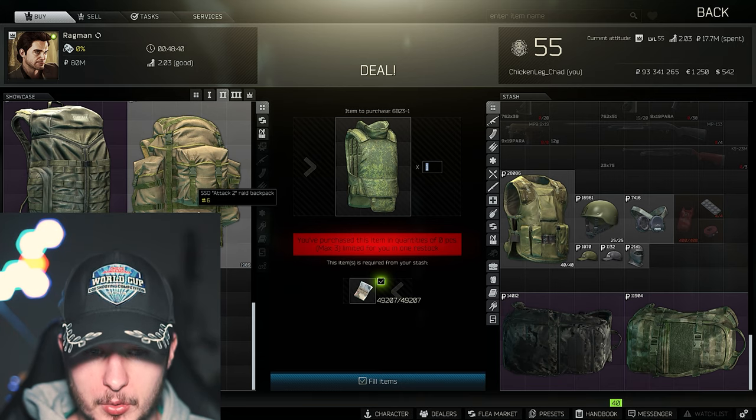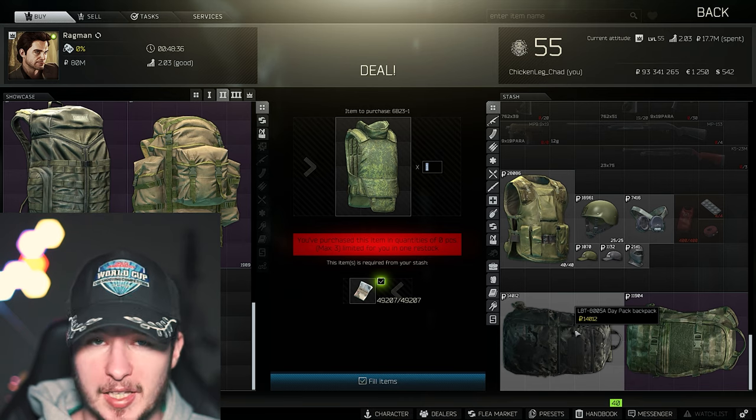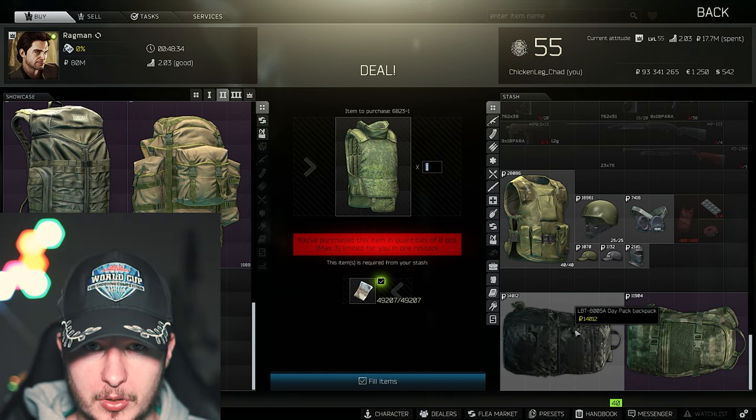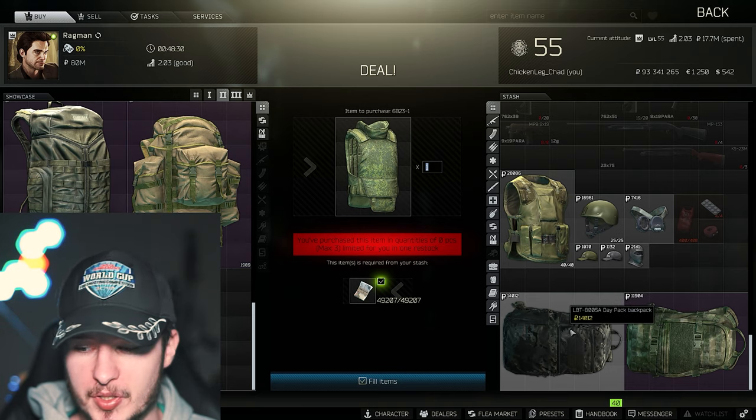For backpacks, you have some good barters available, but you can also buy the Baracute or the LBT from the Flea market, which costs around 15 to 20k. That's reasonable for a medium-sized backpack.